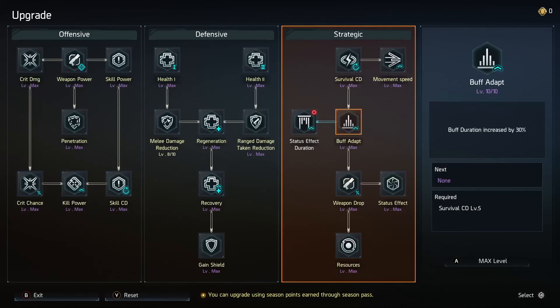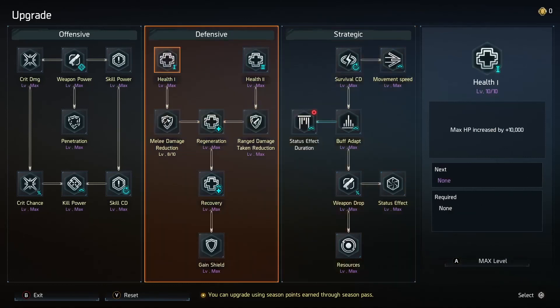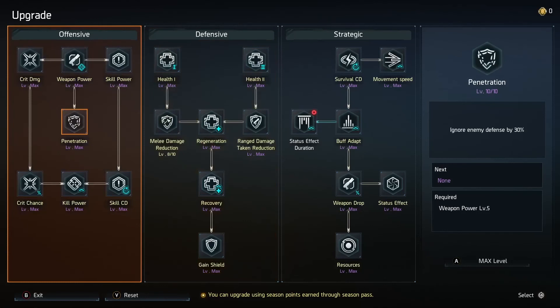Buff Adapt actually applies to things like shields and any skill upgrades that increase skill power by some percent for some amount of seconds — it boosts all of those, as well as buffing the duration of buffs you get from things like Critical Power Magazine. Very handy. It also boosts the duration of Sandman's Shield — great for any Sandman players. Once you have these maxed out, I'll max out Health 1 and then head over into the Offensive Tree.